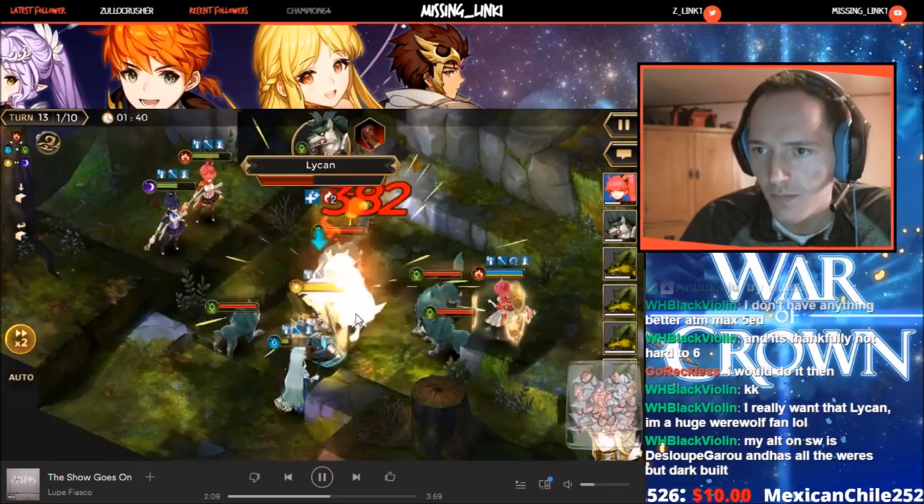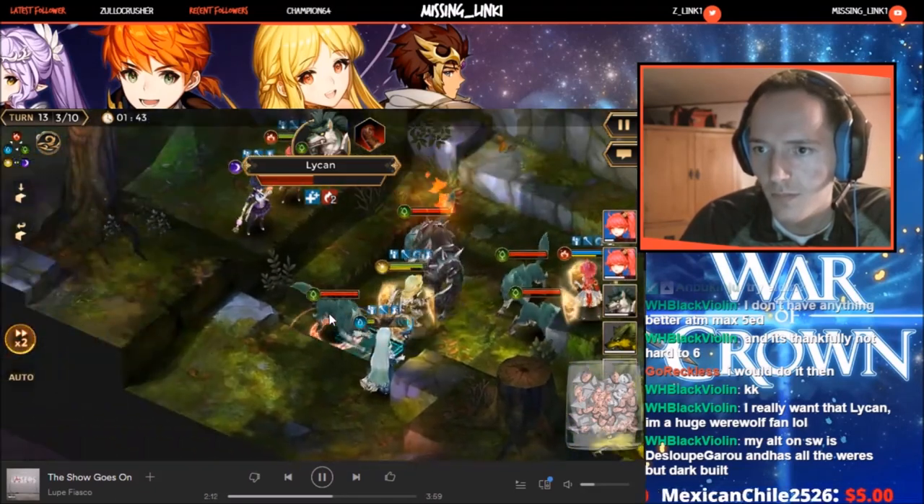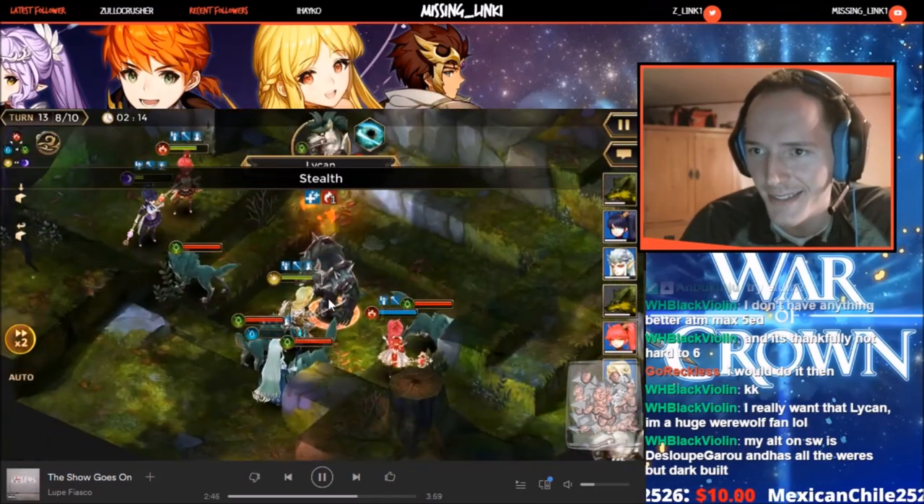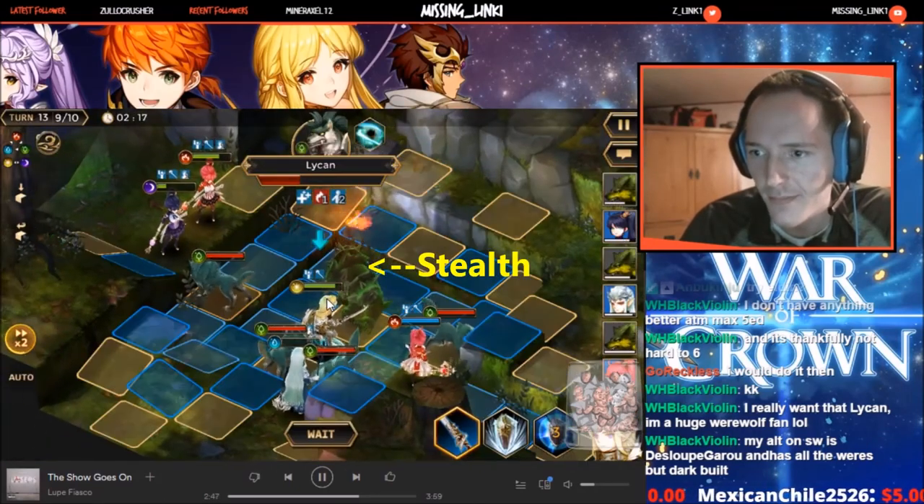When the boss eventually goes into stealth, we're going to use Arndel's second skill — it's an AoE — and use it on a wolf. It will target all the way around him, so it'll hit the boss and un-stealth him.